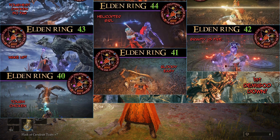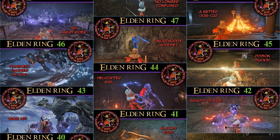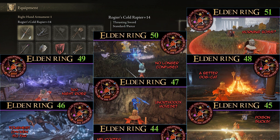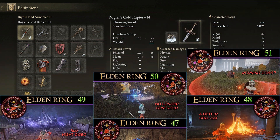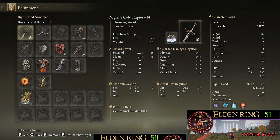By the way, the name Raya Lucaria is believed to be a Japanese to English mistranslation of Real Caria, as in Real Madrid the football club, because in the Japanese version it's called The Magic Academy of Real Caria.